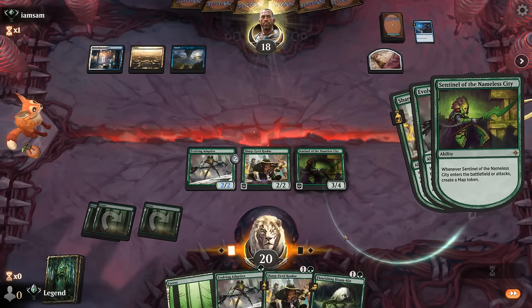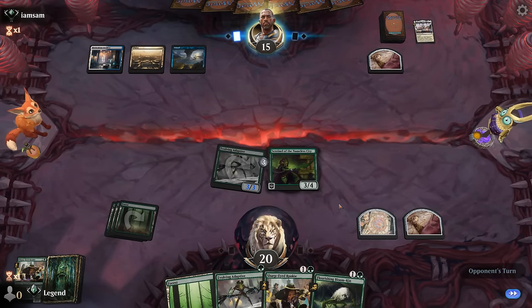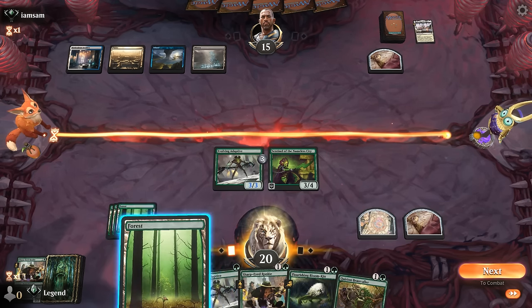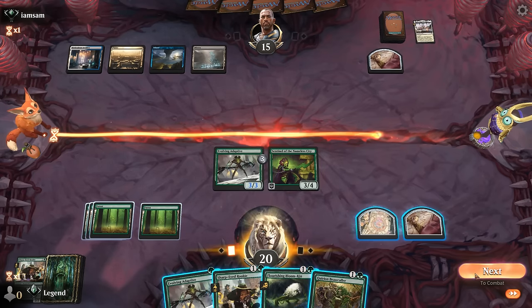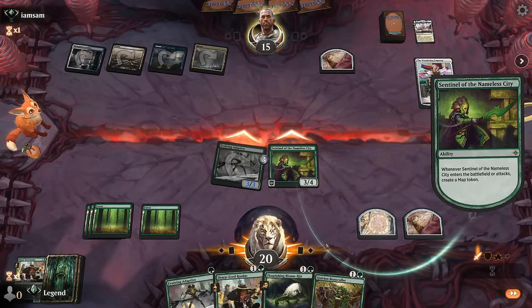Sentinel resolves — we get a Map token and a Clue token, hit for 6. The Vigilance on both creatures can be relevant if we expect a Wandering Emperor next turn. It's going to be an Eiganjo instead, taking out a Rookie, but we still got some value. Now we kind of have to expect a Wandering Emperor, so they get a chance to exile the Adaptive. We have to decide how much we want to commit to the board — this is also a turn where they could cast a Sunfall after drawing some cards. Adaptive attacks, and if they Wandering Emperor I can play more creatures second main. They do have Wandering Emperor, so they exile the Adaptive — now I'm more willing to commit more creatures.